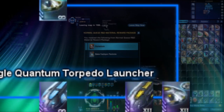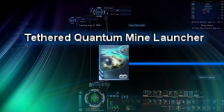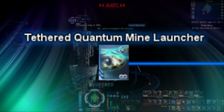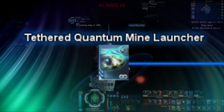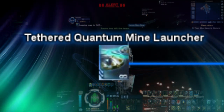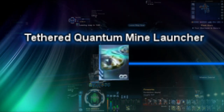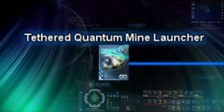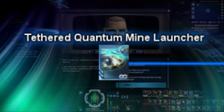Lastly for Quantum Projectiles, we have the Tethered Quantum Mine Launcher. This Mine Launcher does not act like most mines, in the sense that when activated, they will follow behind the player, awaiting to detect an enemy. Other than this fact, they have no special abilities to their name, and are similar to basic Quantum Mines. The Tethered Quantum Mine Launcher is currently available as part of the Apex Predator set in the Lobby Store, selling for 200 Lobby Crystals.